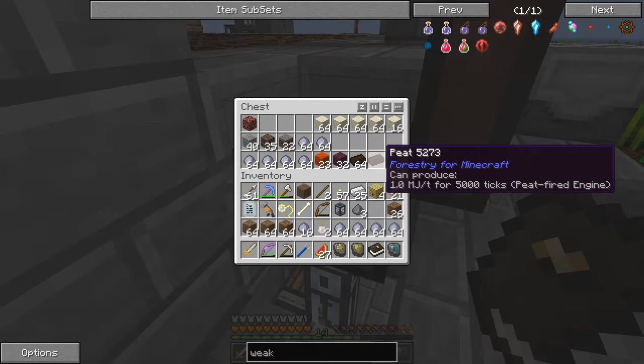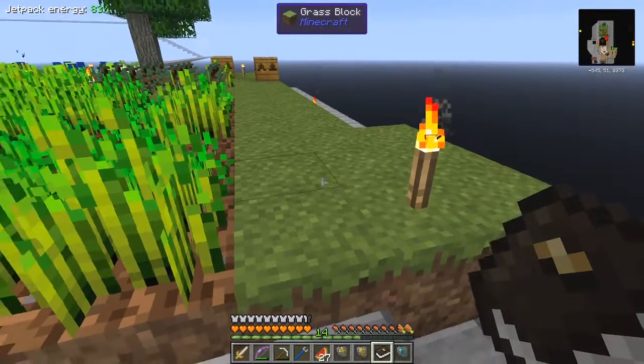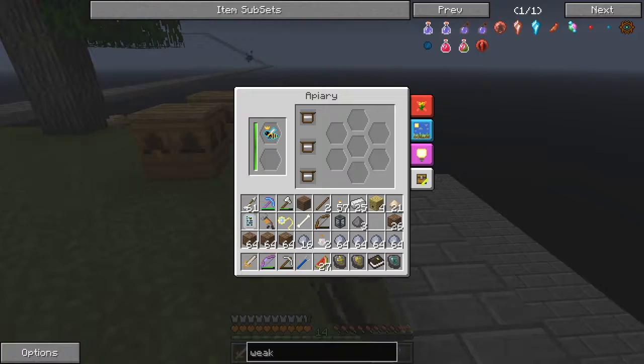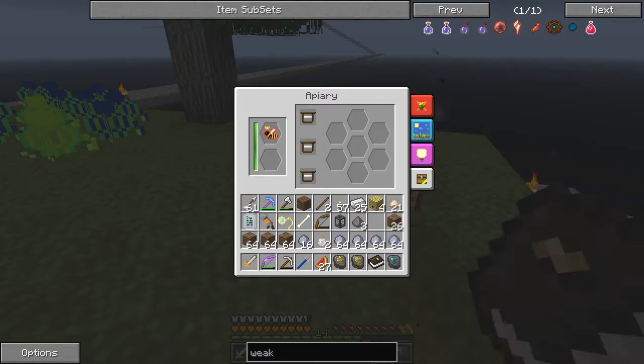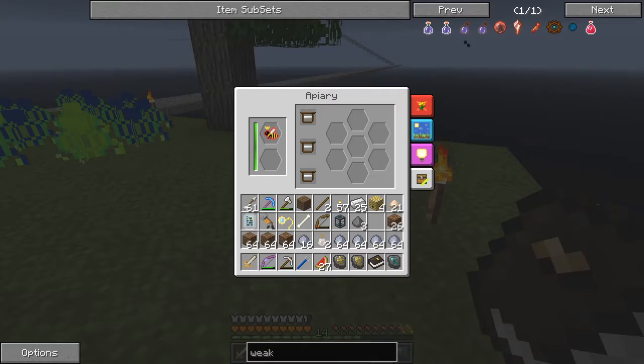I've got some heat sand here and some tainted soil which I don't think I'm going to use, because I don't have plenty of peat if I want to make a peat fired engine. The bees are working way over here I think. No flowers - oh yes, that was the previous one. No flowers, that's why it's not happened. One more thing: I have to put some impregnated hive frames in here.